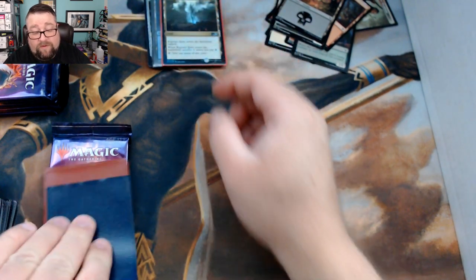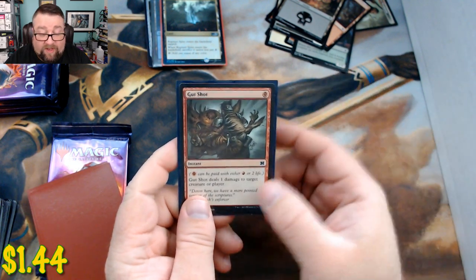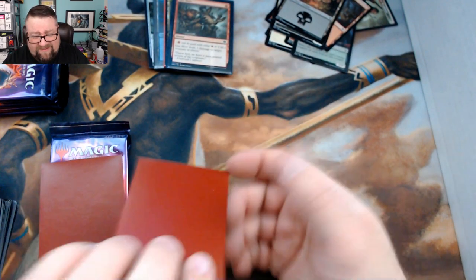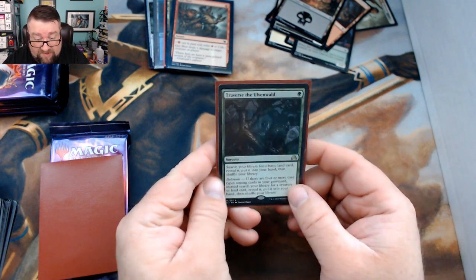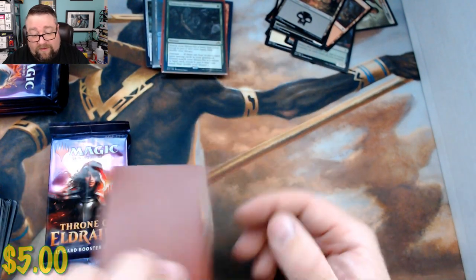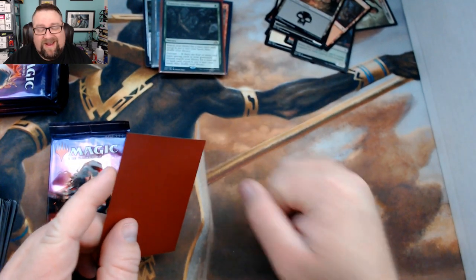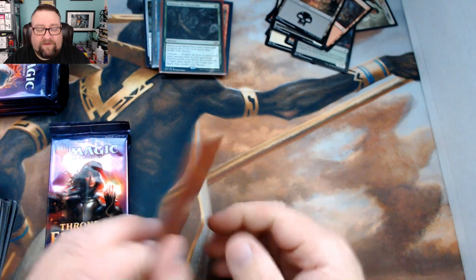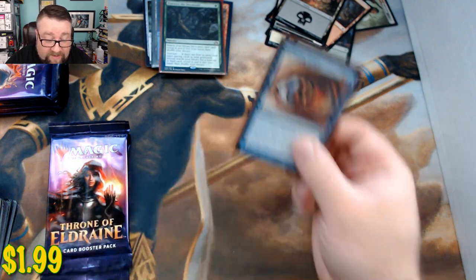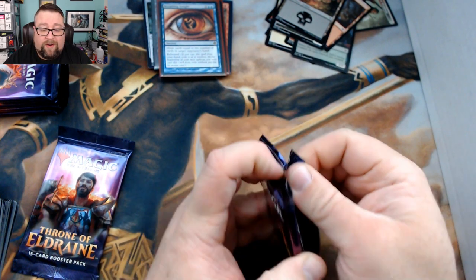Our uncommon worth at least a buck is a Gut Shot — some decent staples today. First rare is Traverse the Ulvenwald — fun stuff, and that Eldritch block had some great cards. Next rare is Recurring Insight, not too shabby. Congratulations, let's go ahead and see what you got in your packs.